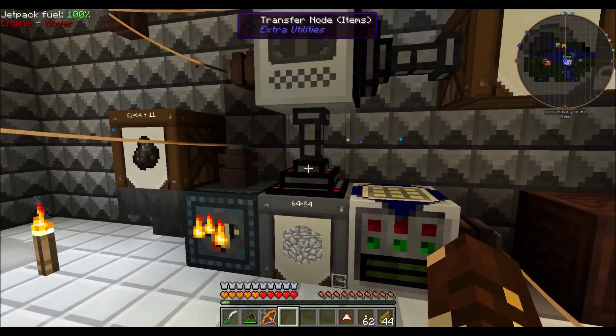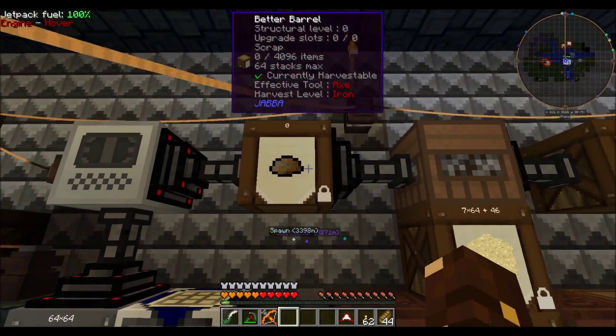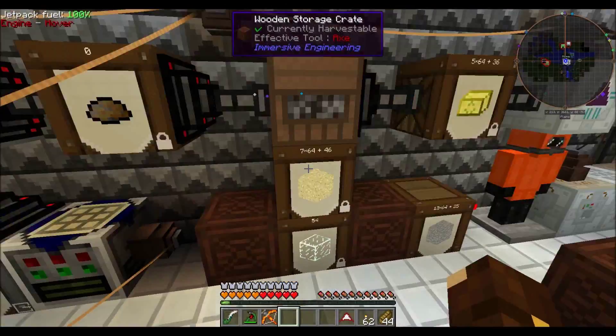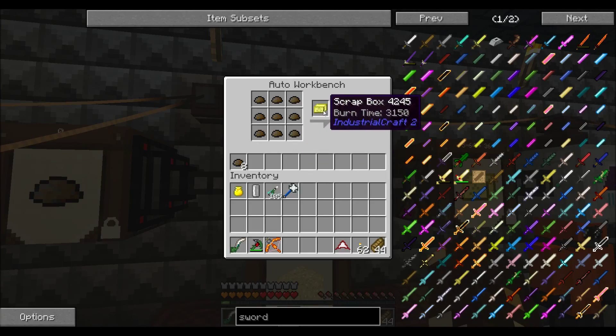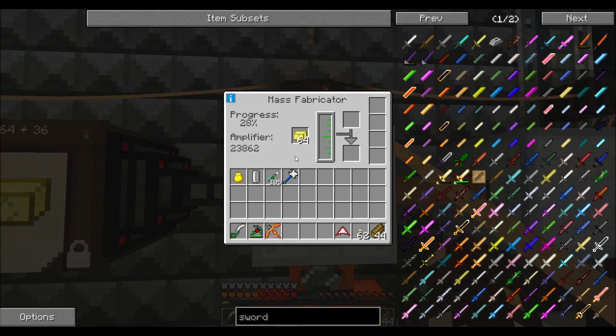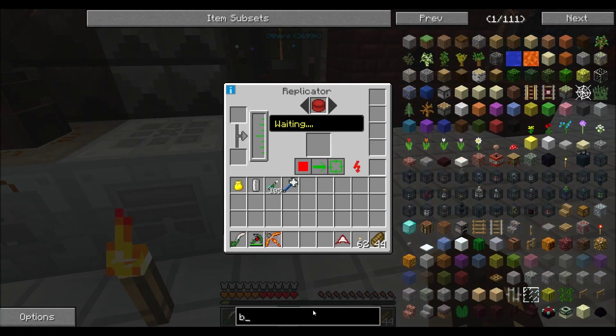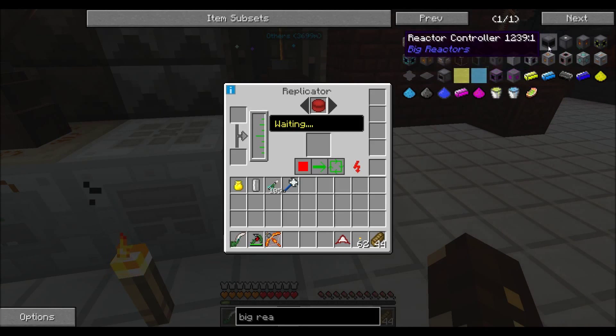This is my happiest recreation. This cobblestone barrel here is linked to one outside. It feeds into the recycler, which is constantly creating scrap. I have a barrel here just in case it gets backed up, which feeds into an auto bench that turns it into scrap boxes, and then into a mass fabricator — pretty much unlimited UU matter. These six buckets here is a matter of half an hour at most.